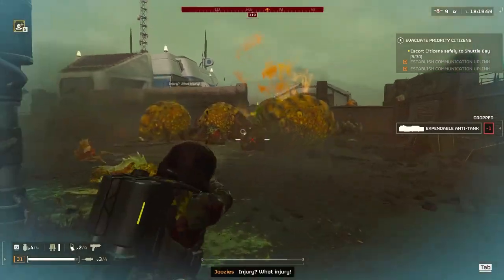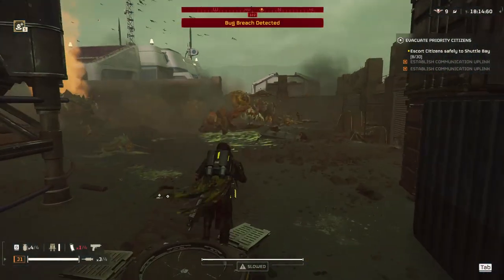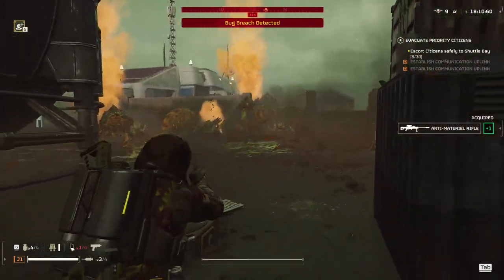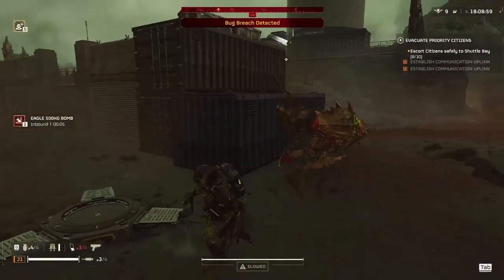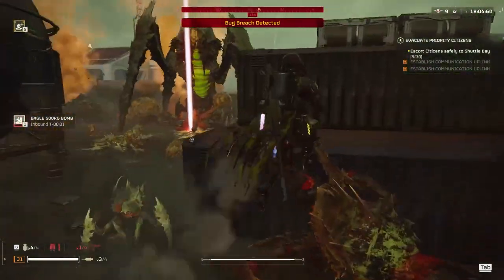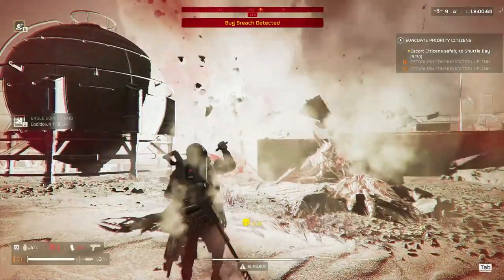Unfortunately there was one calling a bug breach right behind one of those dead bodies so I couldn't get him. I call another 500kg — he's going to spit and I already called it down, so it should kill him. And there you go.